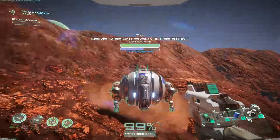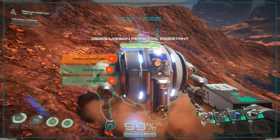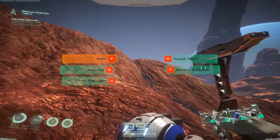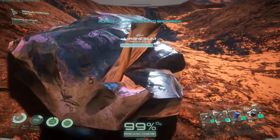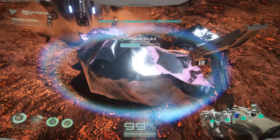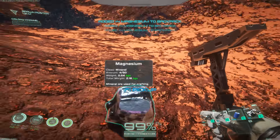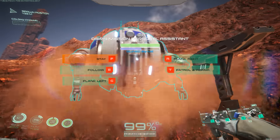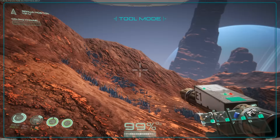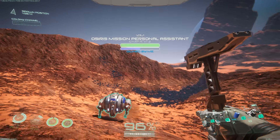That is awesome. Now we have magnesium and we pretty much have everything we need right here. I can load a ton of magnesium into the droid's inventory. We've got plutonium and magnesium, titanium, aluminum, copper, iron — all really close by. Gold's pretty close. The only thing that's kind of far away is carbon, from what I know, but maybe there's carbon even closer. We got freaking magnesium! Now I'm going to load up and head back to base and start crafting.